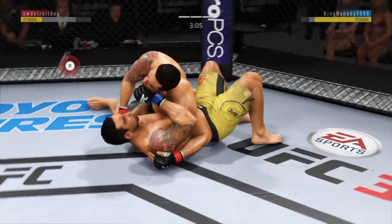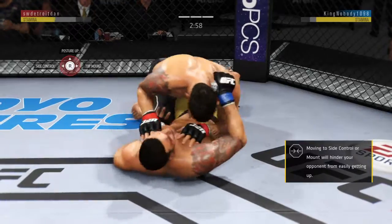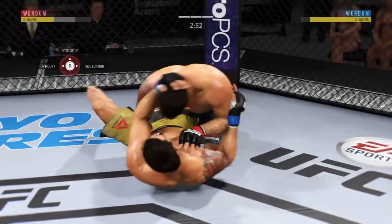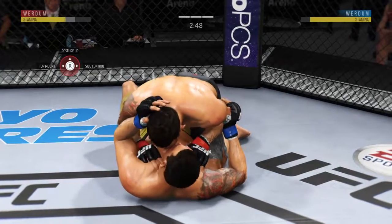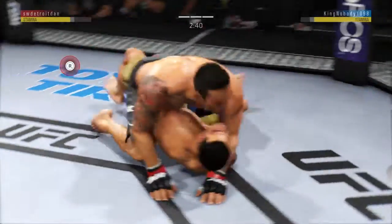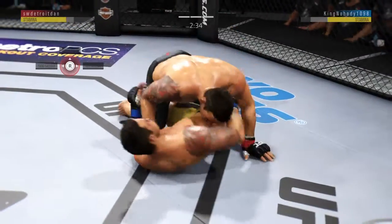Just over three minutes to go in round three. And Dizzy, as he looks to improve position here. He's moved into half guard again. Excellent movement here on the ground — he hip escapes for the full mount, and he's trying to pass.